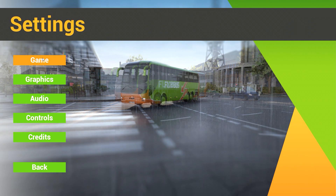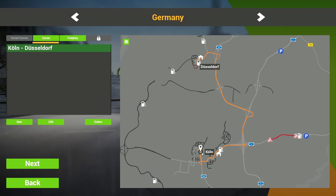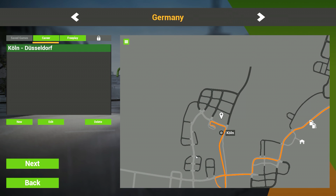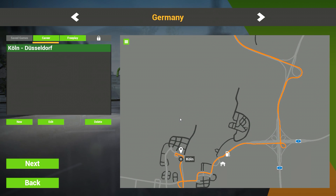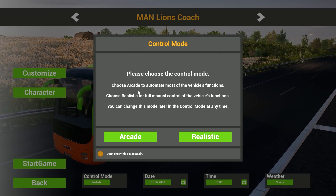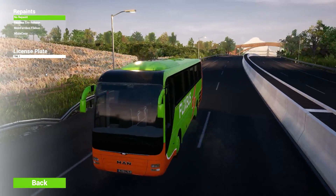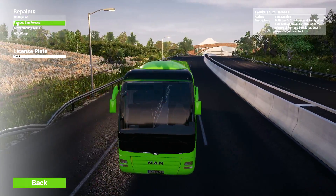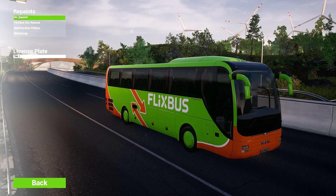No time to waste, let's just start the game. I've picked my starting city of Cologne and we're gonna go from Cologne to Düsseldorf, going carrier. We're currently in Cologne and we'll drive to the main train station, pick up passengers, and deliver them to Düsseldorf. We can choose arcade or realistic — I'm going realistic.